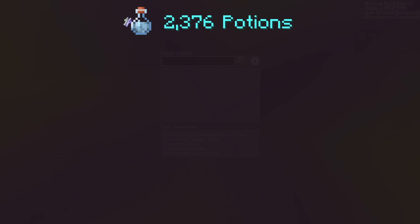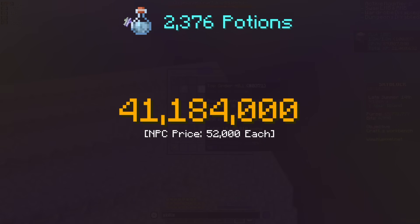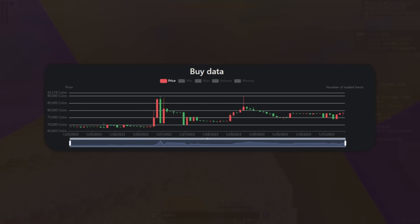If we use enchanted sugar cane, it'll cost you around 41 million coins if you buy enough cane at around the NPC price. Enchanted sugar cane should be around NPC price at all times, but at the time of recording this video, enchanted sugar cane is inflated due to the upcoming garden update, and once that does go underway, enchanted sugar cane should reach around the NPC price again.